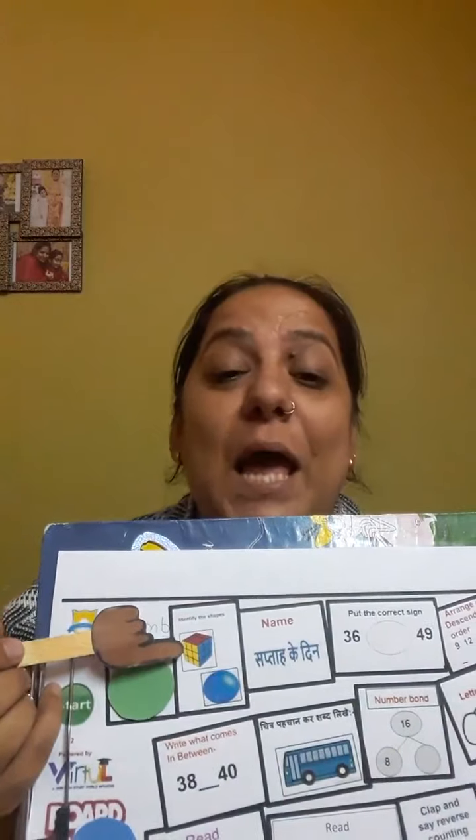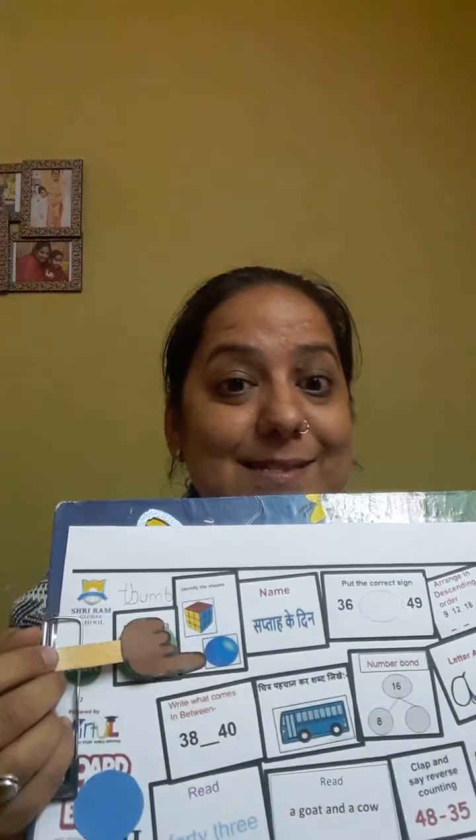So let me put your green counter here. Very good. Let me roll the dice once again. This time it's blue — that means it's my turn. Identify the shapes. Can you help me to identify these shapes? Thank you. This is cube and this is fairy. Thank you so much. So let me put my blue counter here.